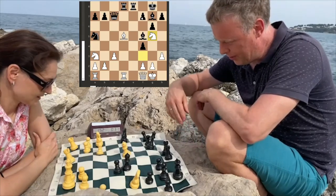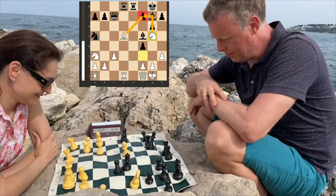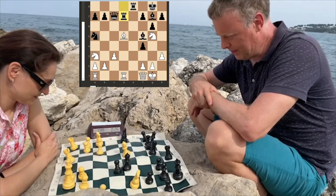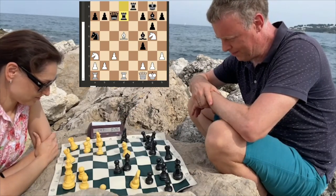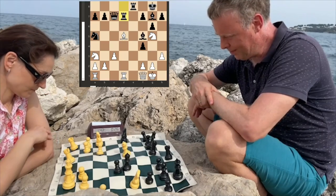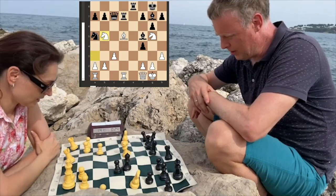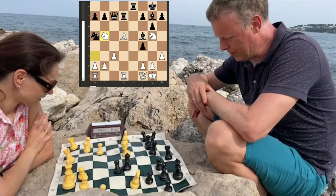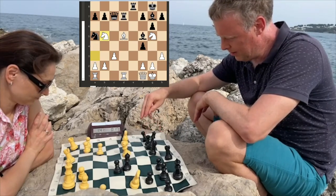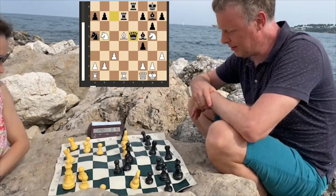Knight goes to g5 and attacks f7 — quite unpleasant. Rook to d7 is already a blunder; you can see the evaluation bar rising, indicating that white has some tactical possibilities. I managed to find knight to b5, another knight attack from the queenside, attacking the queen. Queen to e5.